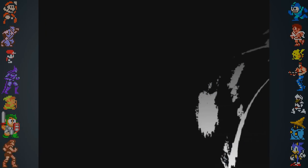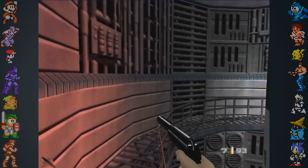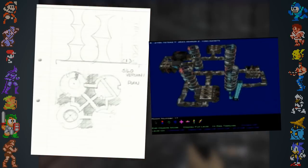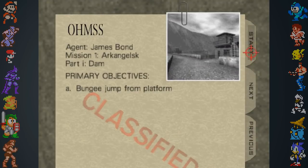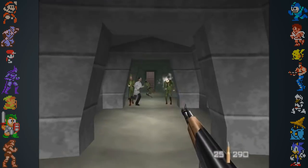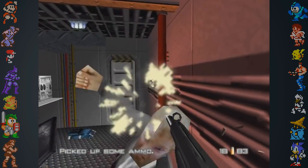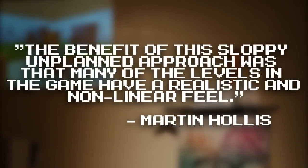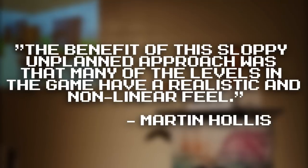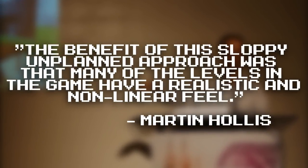The first year of Goldeneye's development was spent simply making a game engine and the basic assets needed to test it. The priority for the designers was to create interesting levels; adding characters and objectives didn't come until later. The team made a list of gadgets from the Bond films, then modeled them, then later tried to find levels where they could be used. Goldeneye developer Martin Hollis said the benefit of this sloppy, unplanned approach was that many of the levels in the game have a realistic and non-linear feel.